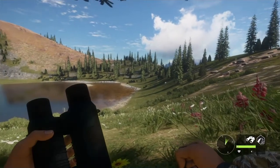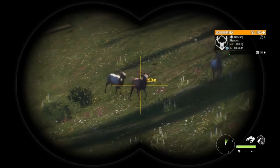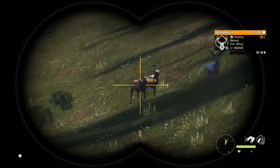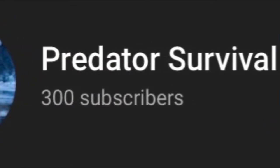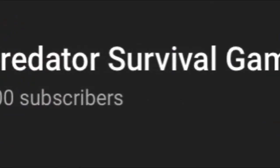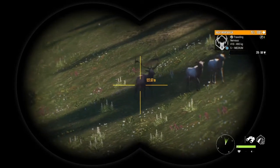Hello everybody and welcome back to the channel. In today's episode, I'm going to cover the new Mexican map that will soon be released to theHunter: Call of the Wild. Before I do, I would like to thank all of you for the milestone of 300 subscribers achieved — it is truly appreciated. The new Mexican map is called Rancho del Arroyo, which roughly translates to stream ranch or creek ranch.